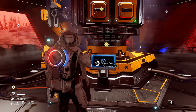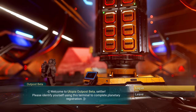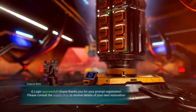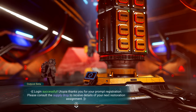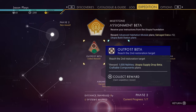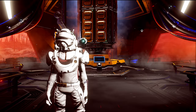Let's get our instructions. Welcome to Utopia Outpost Beta, Settler — please identify yourself using this terminal to complete planetary registration. Let's log in. Verifying settler credentials... Log in successful. Utopia thanks you for your prompt registration. Please consult the supply drop to receive details of your next restoration assignment. We completed that. In order to actually get our instructions, we have to get our supply drop out of the milestone we just completed, so we have to accept the reward. We got a whole bunch of blueprints — we're good to go on all that stuff.